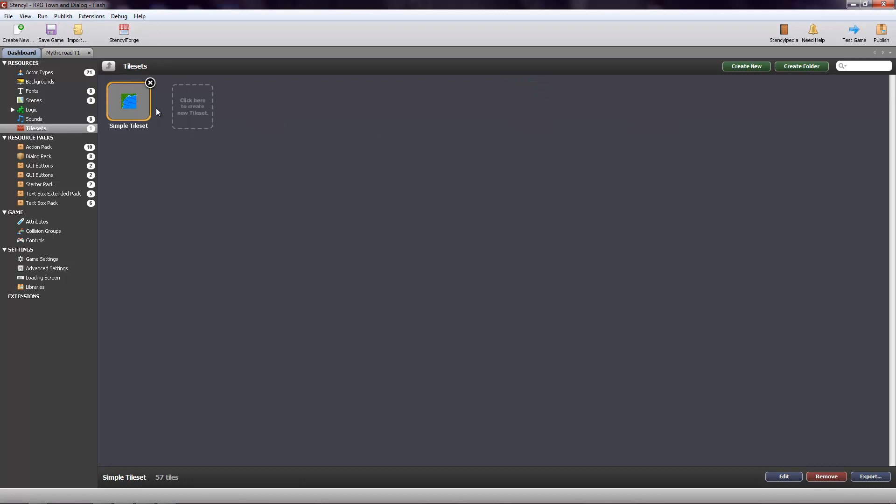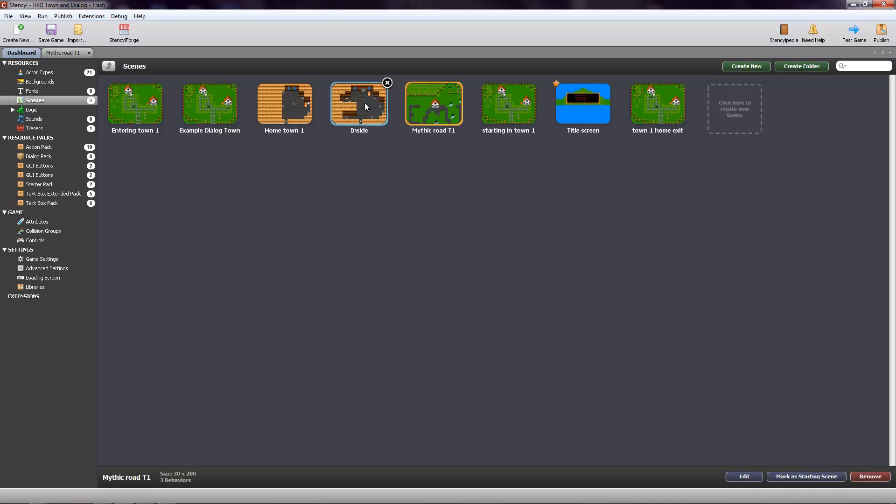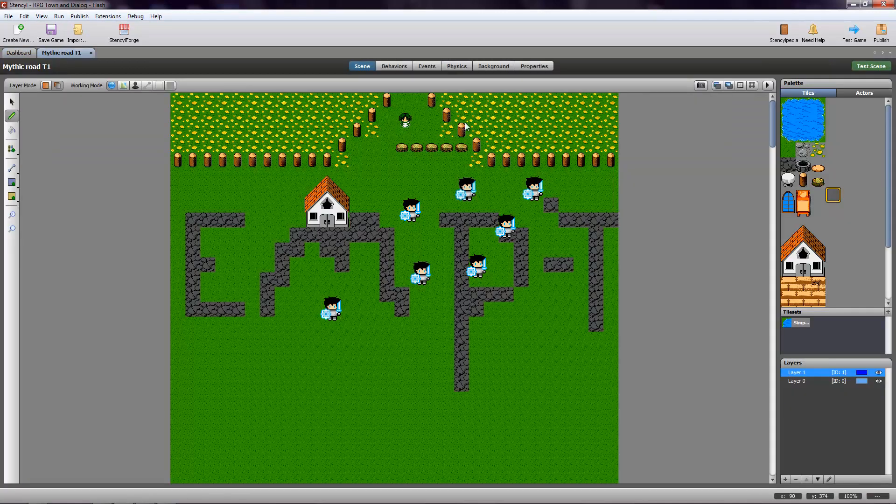Your tile sets, which is going to be the actual part of the level that you see. Let me go into the scene and I'll just filter it up to show you. These are your tile parts, and you can take them and place them — that's how you place them and stuff like that. You can take that out if you don't want it.